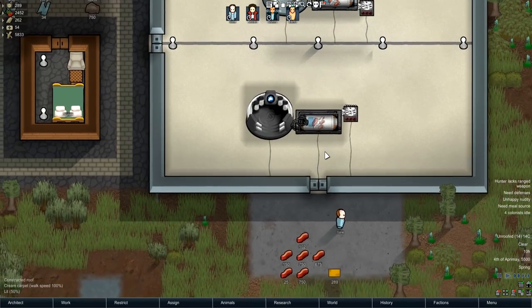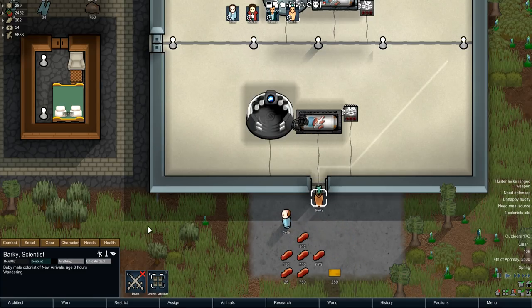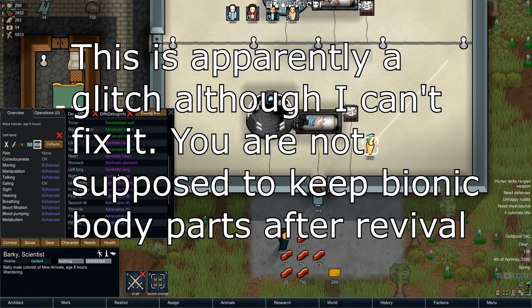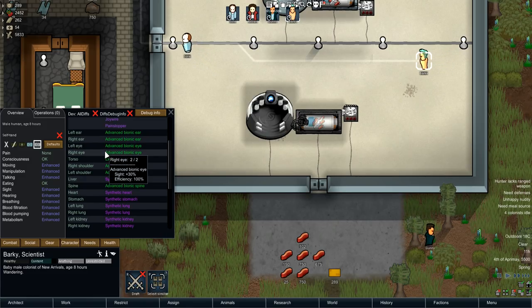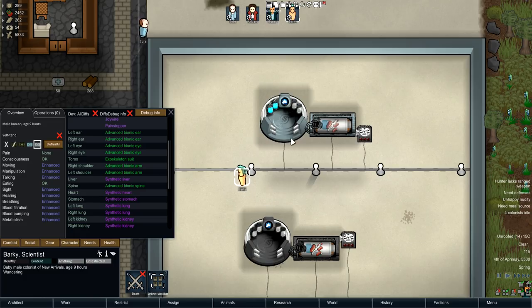Talking about balance, I don't think this is very balanced. I don't think you should keep your bionics — if there was a way to keep synthetic lungs and body parts designed to look like actual human body parts, that would make sense, but a big piece of metal being regrown seems a little ridiculous to me.